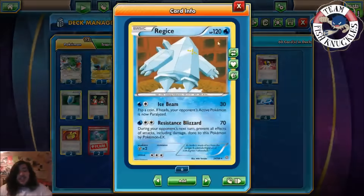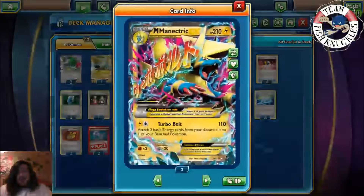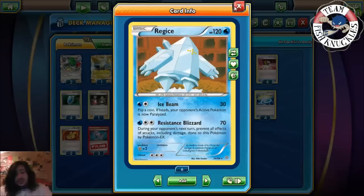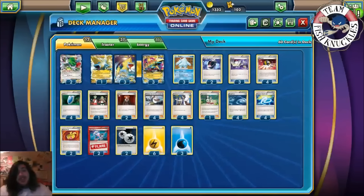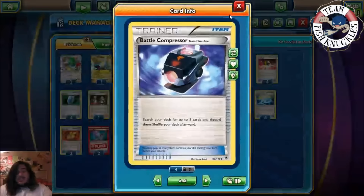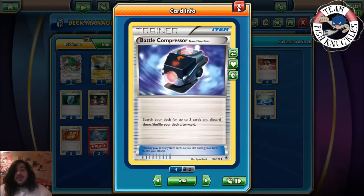Mega Manetric has free retreat, Shaman has one, and Regice has three — so we want to start with Manetric, evolve into Mega Manetric, then retreat to Regice to make sure it's not hurt at all. We play two Battle Compressors to discard some energies in case you go the Mega Manetric route early. It's probably always early game you'll start attacking with Mega Manetric then switch over to Regice if your opponent is playing an all-EX deck. Three Switch — just like I said, Regice has a three retreat cost, so if they Lysandre it up you can switch it out.